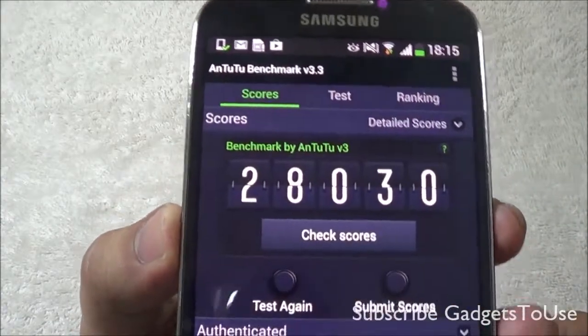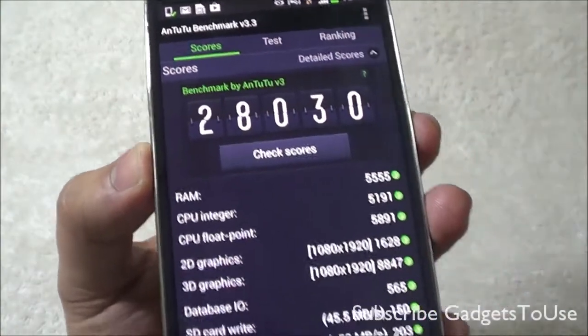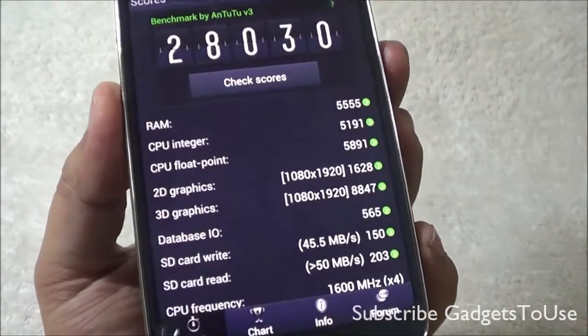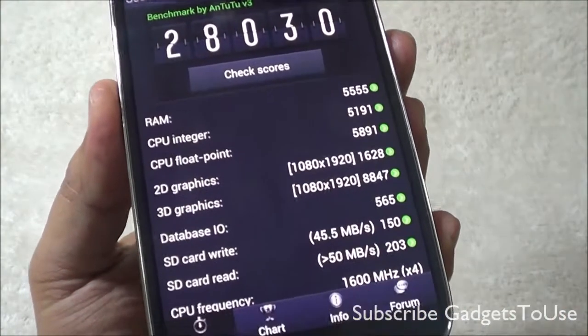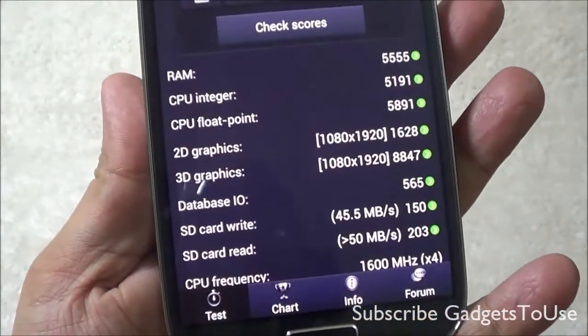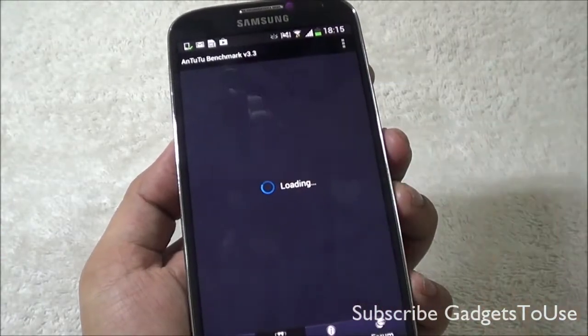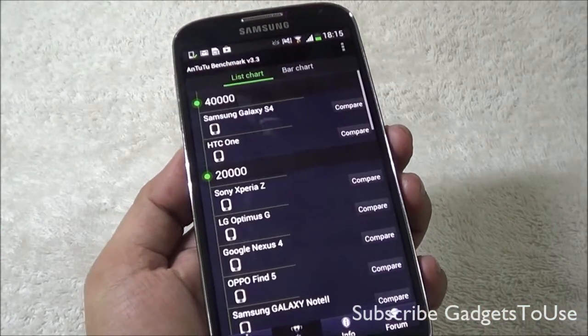The score for the N22 Benchmark is pretty good — it is quite high in terms of the overall scores we have seen on other Android devices. Here we have the detailed scores, and as far as those are concerned, the CPU and RAM have performed pretty well. On N22, this device ranks at a very nice position.